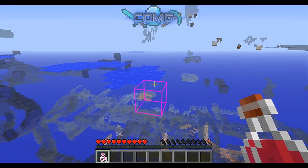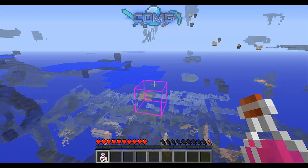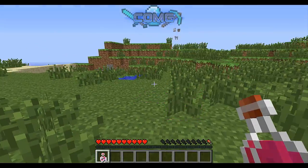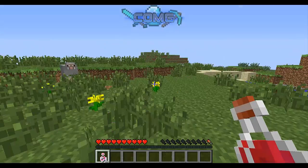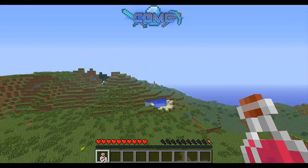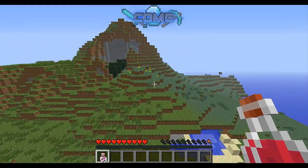Next is the fly feature. You can fly around — press the F button on your keyboard and press space to fly around — but there is one problem with this feature.